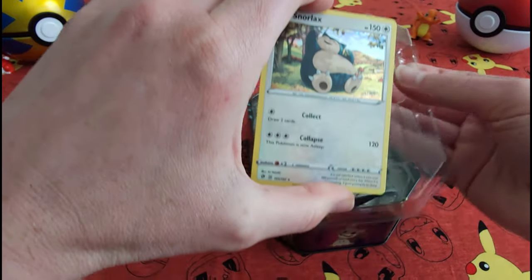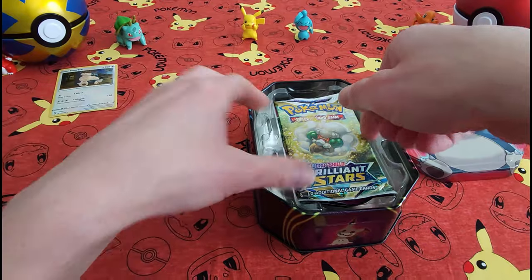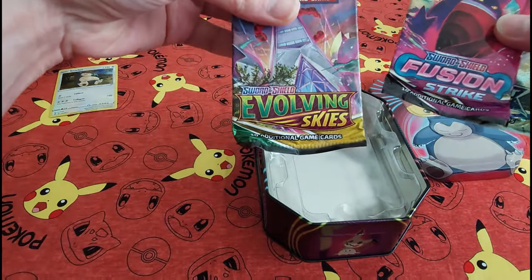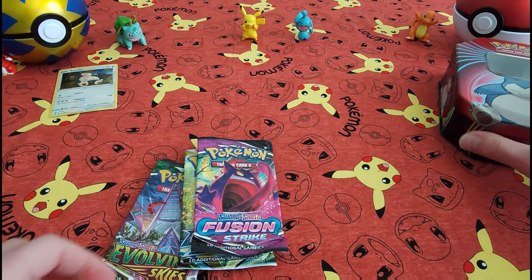Here's our card. Lovely cute little Snorlax — he's looking so happy. So inside we've got a Brilliant Stars, a Fusion Strike, and an Evolving Skies. Nice. Put that lovely Snorlax over there.